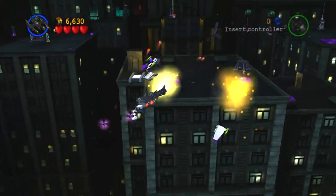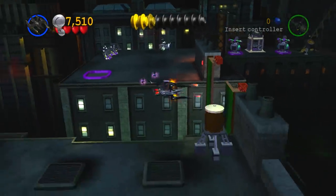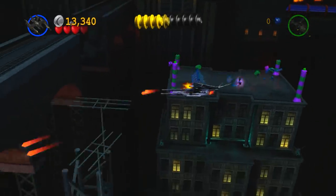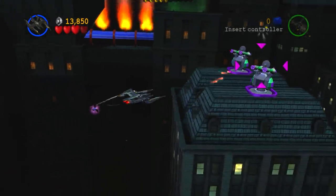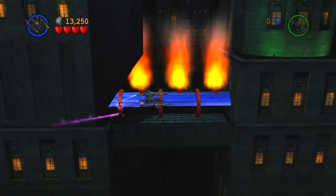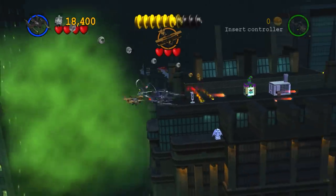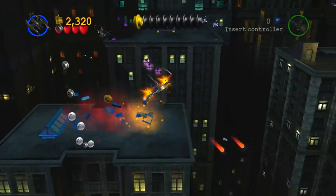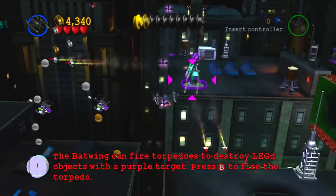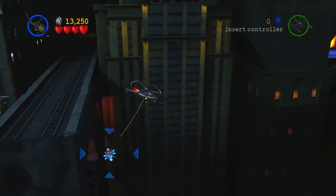Flying its way into number six is Lego Batman 1's Flight of the Bat level - our first vehicle mission on the list. Once you know this level you can easily make your way through it, but the first time you play it is not fun. It follows the same formula we all know from the vehicle missions in Lego games: you basically have to find torpedoes and fire them at stuff, and you've got to go back and forth. Yep, that's a vehicle mission in summary.